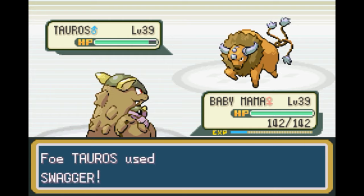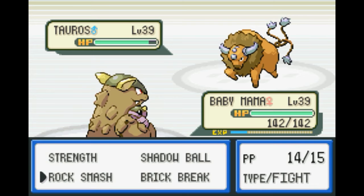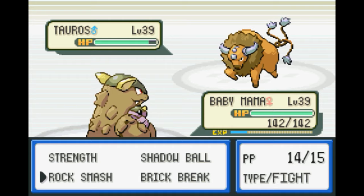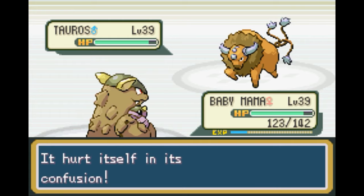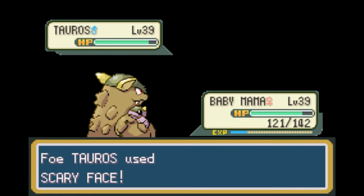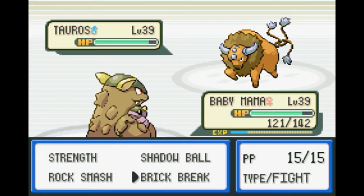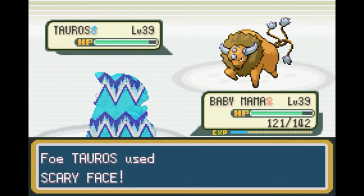Let's do one or two of those, get another defense loss. Swagger — yeah, it raises the opponent's attack but also confuses them, so it works out pretty good for the opponent hurting himself. Hopefully we get out of the Confusion here and do our damage, because that'd be great. The more attack power you have, the more damage you do to yourself. Tauros is pretty powerful, but I did want to use Kangaskhan instead, just for novelty's sake. All the rest of our team is overpowered — might as well have one that's slightly less overpowered.